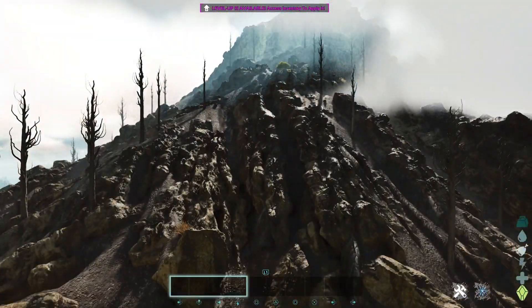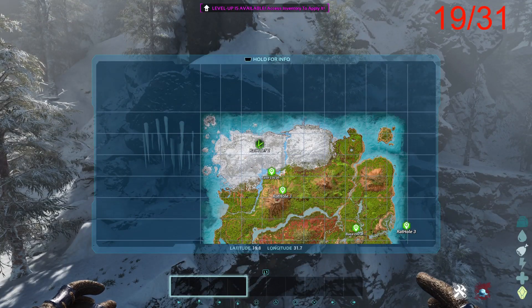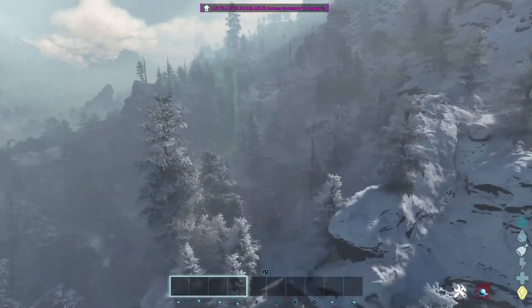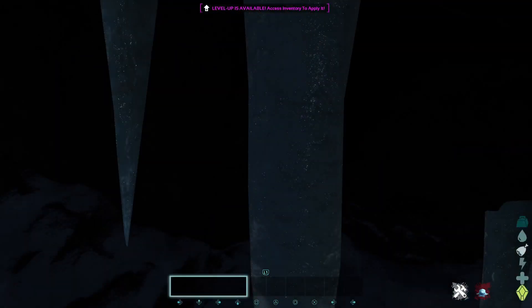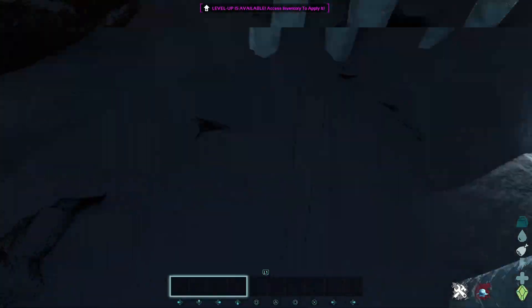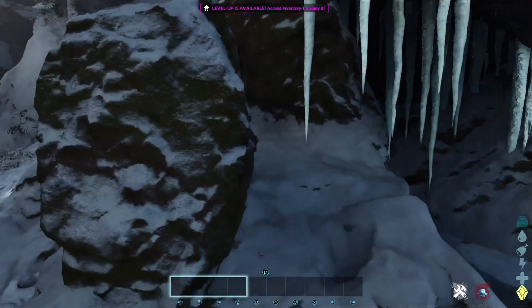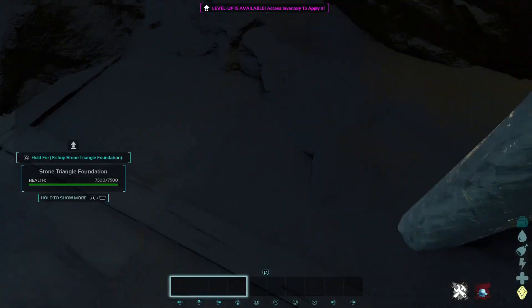Location number two: coordinates 19 31, right here on these ice spikes. It's very noticeable because of the ice spikes, but this is only for maybe stashing wood or a solo start on an official. You can fit a stone foundation, put some ceilings, forges, a smithy, and hide some wood for the first night of a wipe — no one will see it.